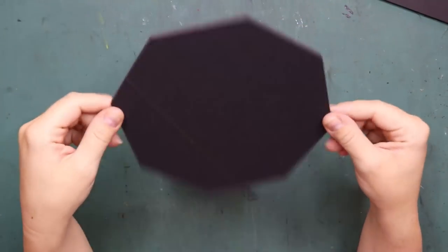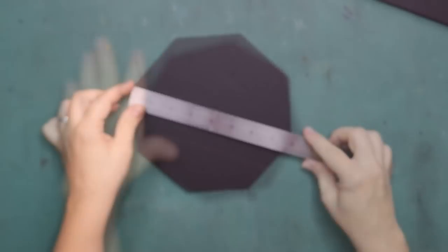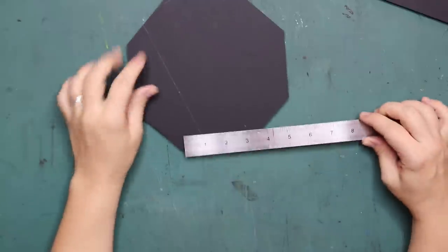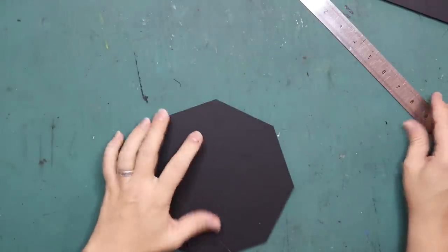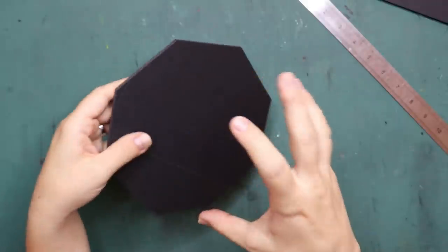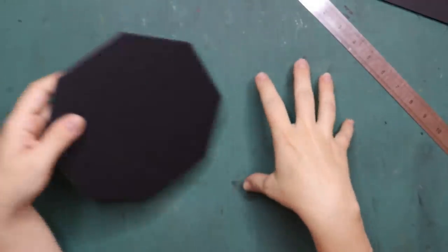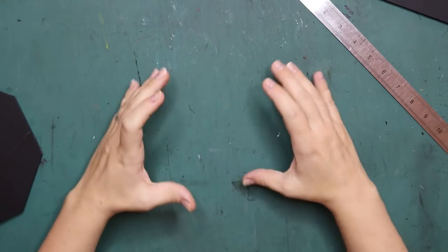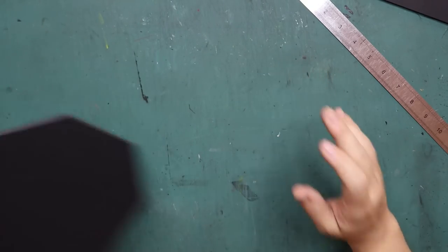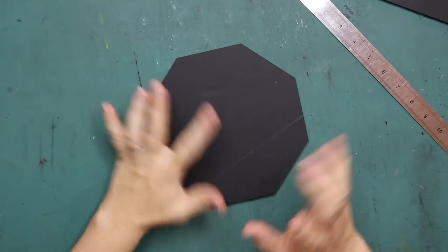Let's start with a simple octagon. The measurements are top to bottom eight inches and the sides are three inches wide. I need to cut another one because I want to make it so the top comes off like you see in the game, so I can remove the legs and then have the mausoleum itself sitting on the floor. So I need to cut another one and then we can start building the legs and the mausoleum.